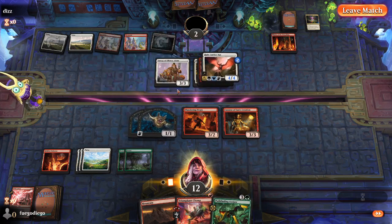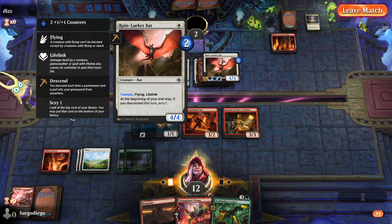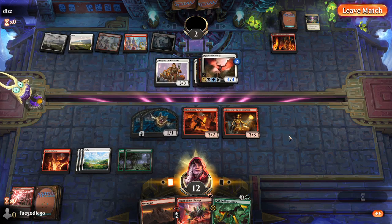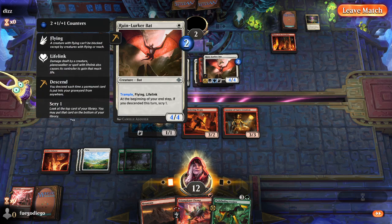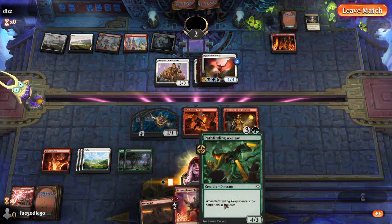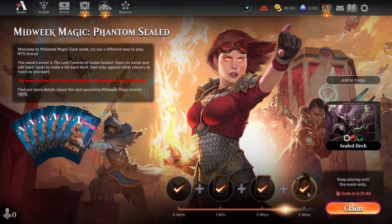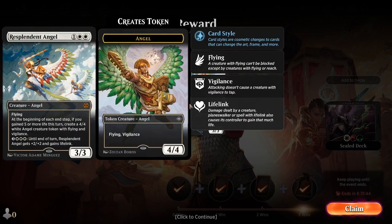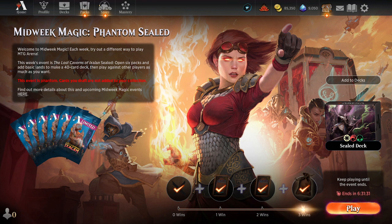Or, you attack with everything, see if they could do something, and based on that — if they've traded some things — you can blow something up. I think the correct play, and correct me if I'm wrong — let me know in the comments — is to play Axe Jaw, Triumphant Chomp the lurker bat, because the lifelink is the thing that keeps us in problems, and then attack with everything. They conceded anyway, so let's go grab our last prize. Thanks guys for joining me on this Midweek Magic Sealed. I think we built an effective deck — it did pretty well. But there could have been some other builds that were a little bit better. Thanks for watching — we'll see you all next time. Bye.